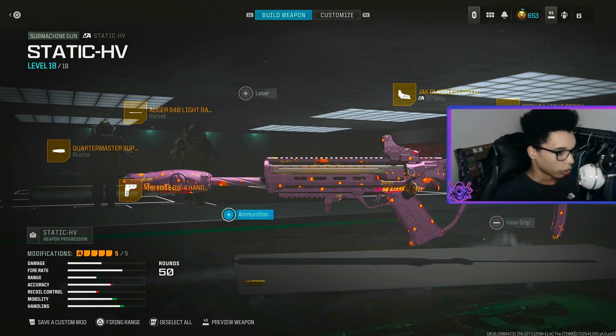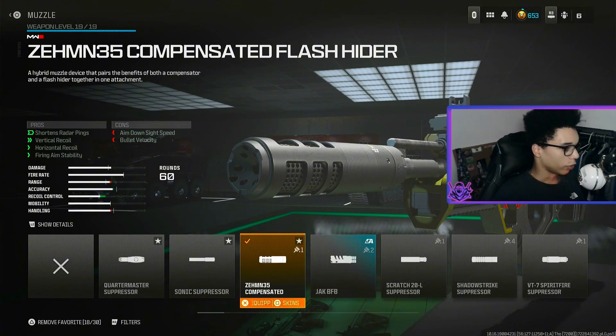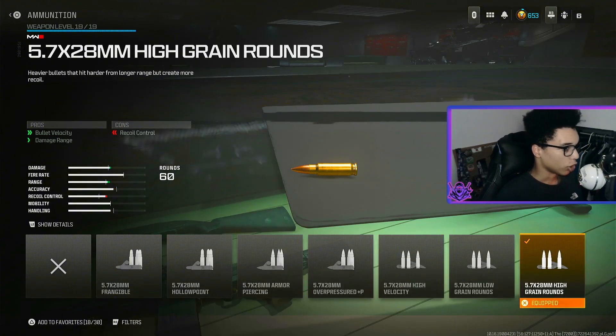Now let's get into the Battle 27 class. For the muzzle we are using the M35 Compensated for shot and radar pings, vertical recoil, horizontal recoil and fire aim stability. For the barrel we are using the Crown H3 Barrel for bullet velocity and range, aim walking speed, aiming out of sway and movement speed. For the ammunition we are using High Grain Rounds for bullet velocity and damage range.